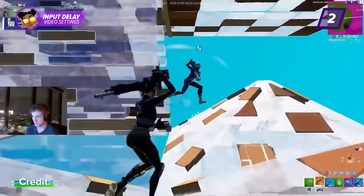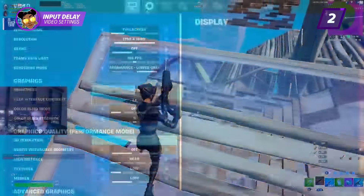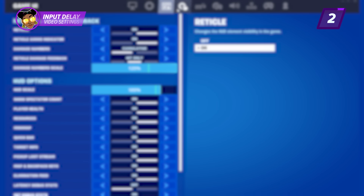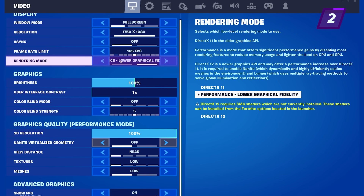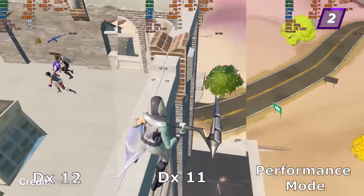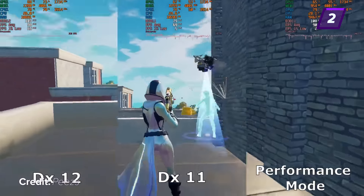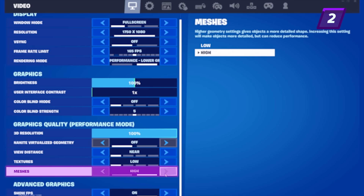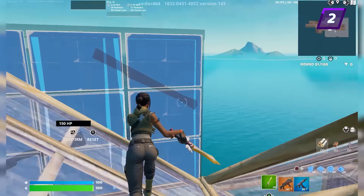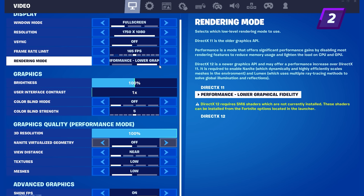If you watch a controller player like Reet and think to yourself 'wow, he looks like he has zero input delay — why does my game not feel like that?' then you might be missing out on some secret in-game settings that will give you the lowest amount of input delay on controller. The first setting is an obvious one if you play on PC, and that is Performance Mode. What Performance Mode does is sacrifice the way your game looks to better your performance and give you the least amount of input delay compared to DX11 and DX12. There are two options: low meshes or high meshes — both have very low input delay so it's personal preference. Now if you're already on Performance Mode, there are some secret settings that you can't see that are still affecting your performance and input delay.